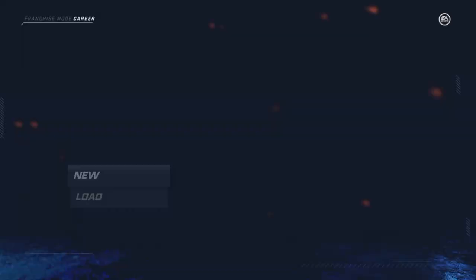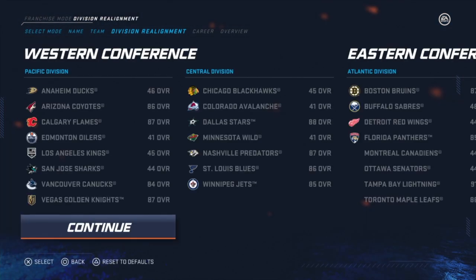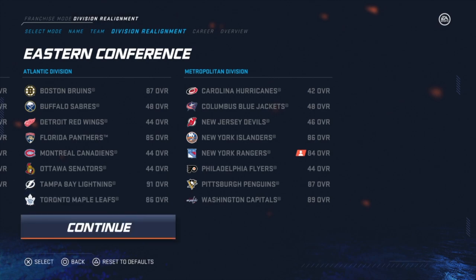Now go create a new franchise. Choose the New York Rangers as your team. Once you look at the division realignment, you should see per division only four strong teams. Everyone else should have like a 50, 60, or 40 overall rating.